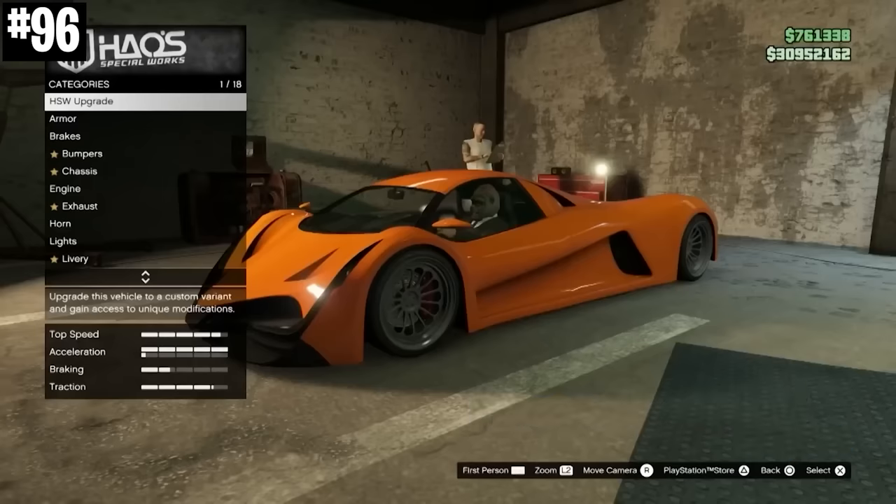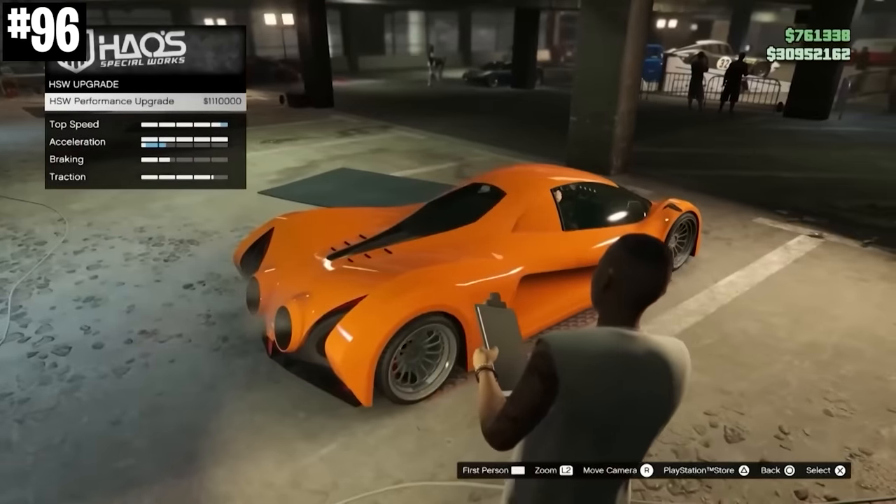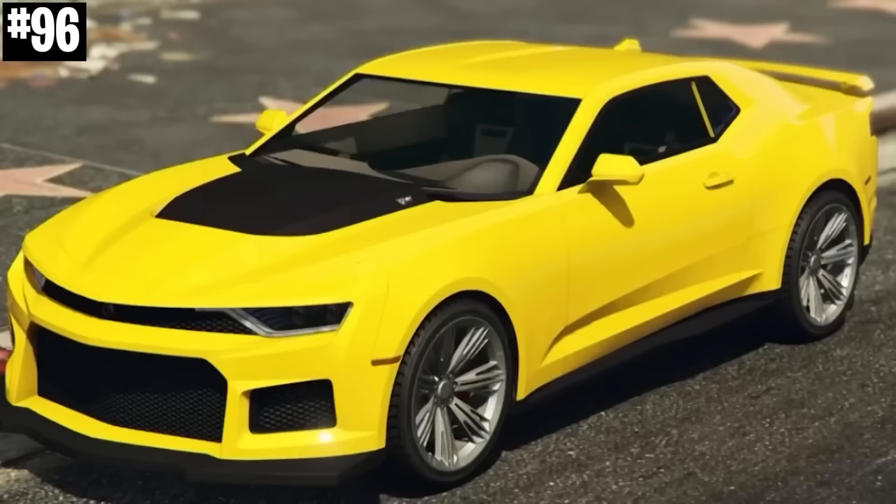What's funny, though, is that isn't the car with the top speed in the entire game. That actually belongs to a muscle car — the Vago ZX with the Hao's Special Works upgrade. Kind of strange.